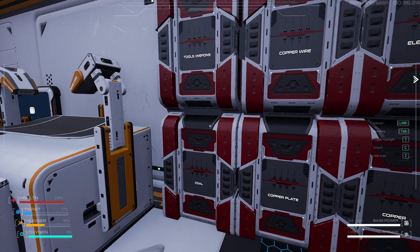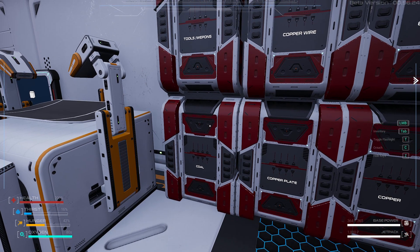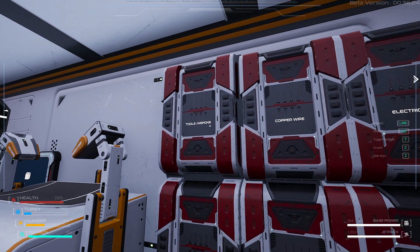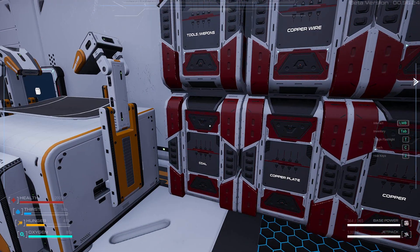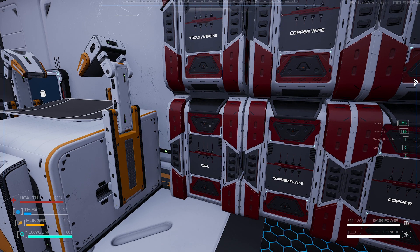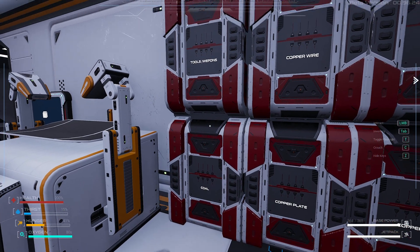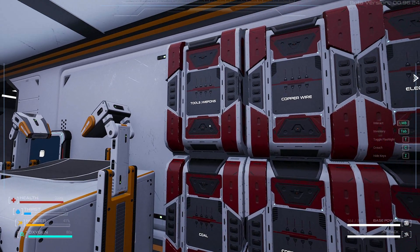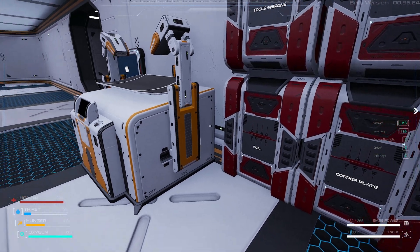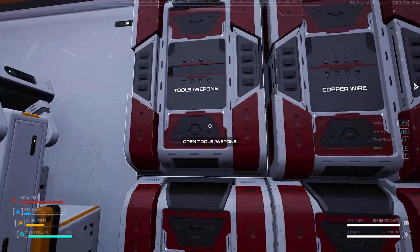I do have the big lockers, but I found out that the big locker only has 45 slots, but these smaller ones are 25 each, so this is equivalent to one locker which has five spaces more than the big locker. So two of these together is 50, five slots more - a bit more storage.